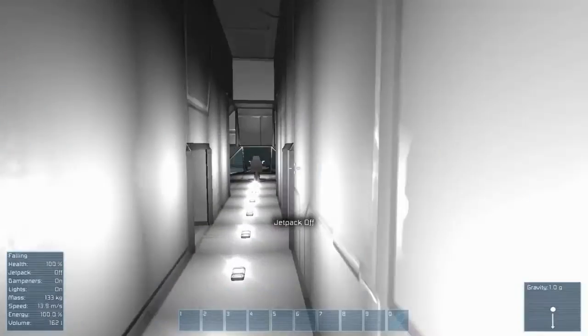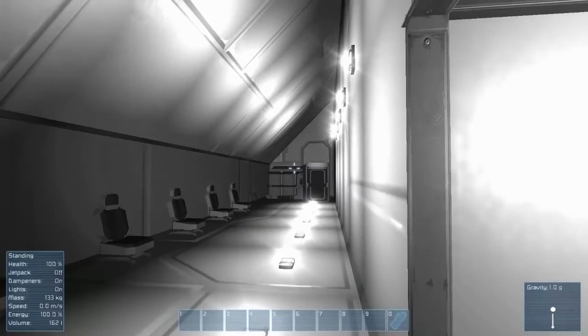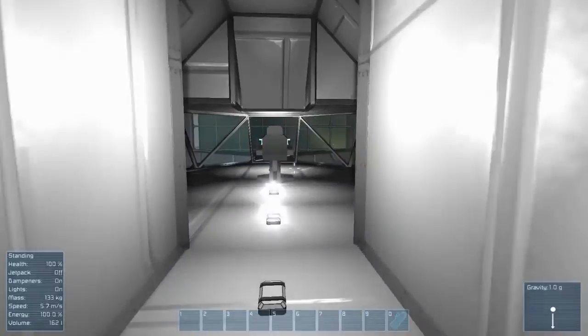So let's go ahead and go into here. And we have med bays on each side - they're matching. Again, extra crates just in case. And then your med bay. And then if people have to wait in line to get their daily shots or pills or whatever it is, then they have their seats that they can sit in.